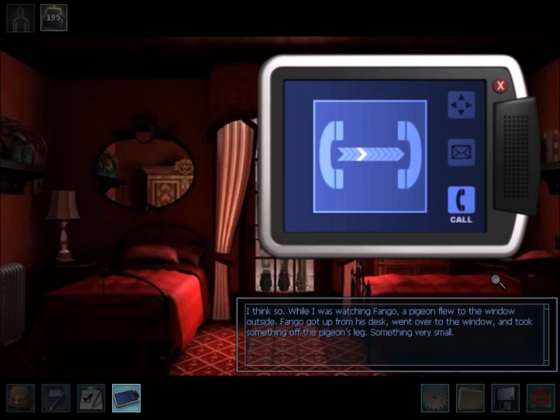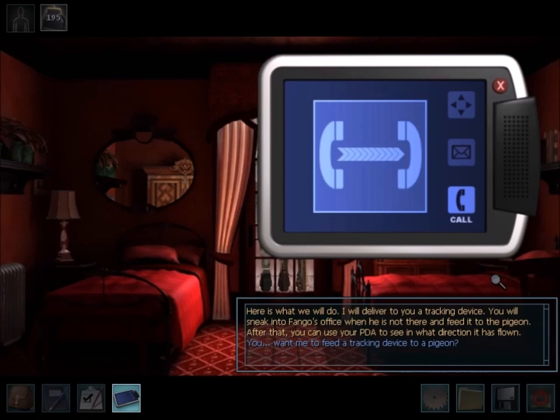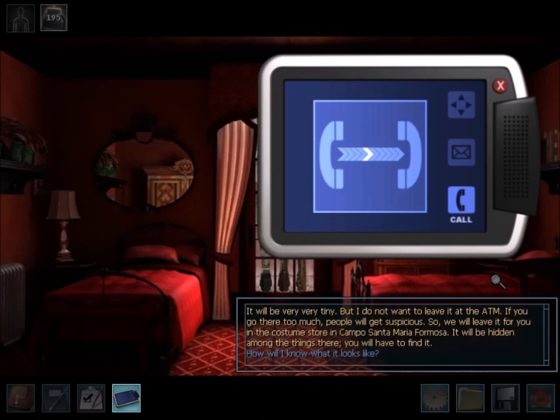Fongo's office is kind of neat — exactly what I'd expect from a fake electronics office. There's some effort to make it look real, but it's obvious no real work is done here. There's a fax machine, a musical horse, fake diplomas, and filing cabinets with a lot of random stuff. The pigeon's outside the window. You give it the tracker and birdseed to complete your mission.